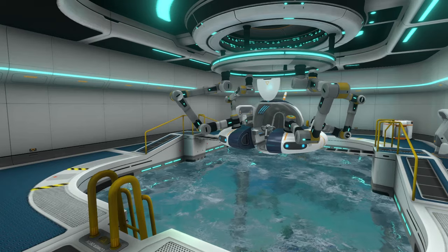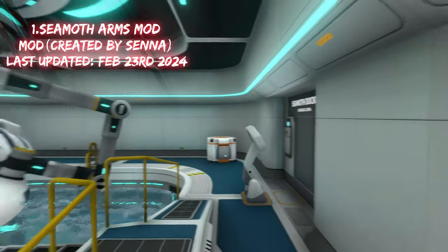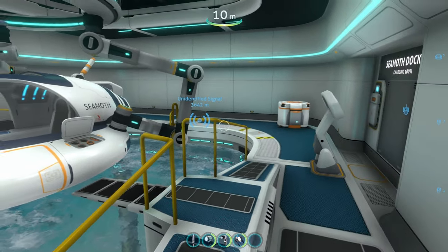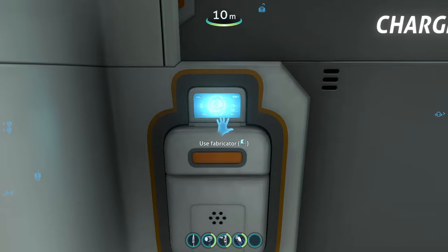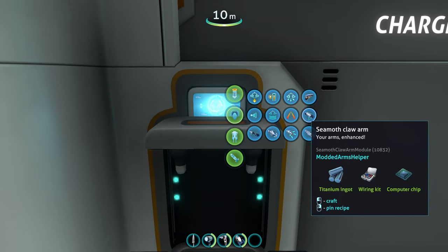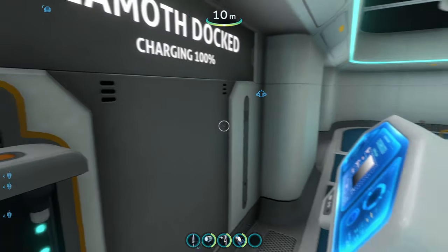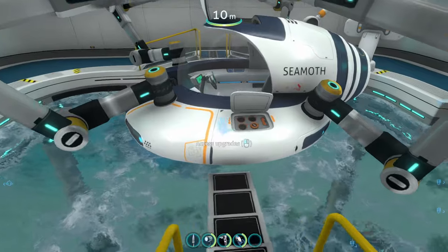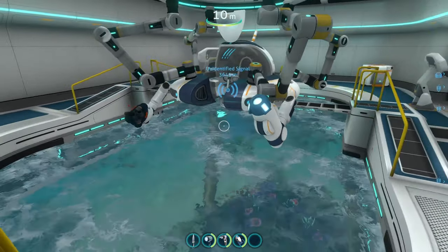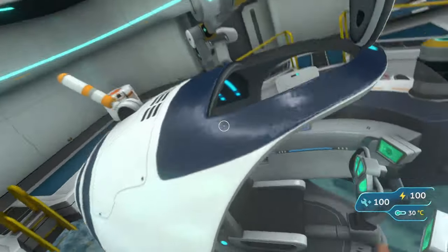Coming in at the number one spot for the top Seamoth mods, we have the Seamoth Arms mod. This mod gives your Seamoth the ability to have arms like the Prawn Suit has, except on the Seamoth. If we head over to our Vehicle Upgrade Fabricator and go to Seamoth modules, we can see we now have the Seamoth Claw Arm, Seamoth Torpedo Arm, Seamoth Propulsion Cannon, Grapple, etc. The torpedo arm is kind of meh because the Seamoth already has its own torpedo launcher. But let's just slap these in. Looking at our Seamoth, we can see it has some little arms attached to it — it looks kind of freaky.